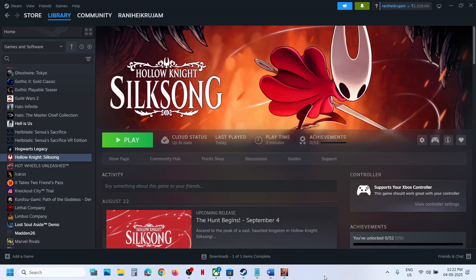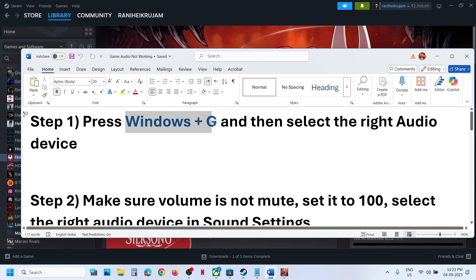Hello guys, welcome to my channel. Today in this video I'm going to show you how to fix when audio is not working with a game on your Windows computer. The first step is to press Windows plus G on the keyboard to open Game Bar.